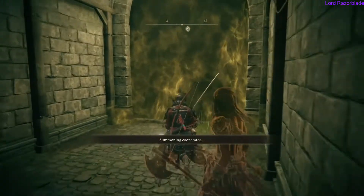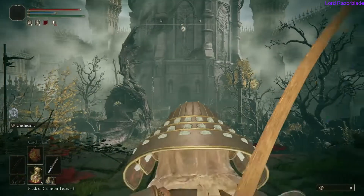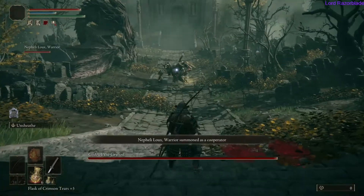Once you get here, obviously always summon the cooperator so that way you have some distraction. If not, I'd recommend using the bell to summon some spirits — you can always get that at the round table if you missed it as well.